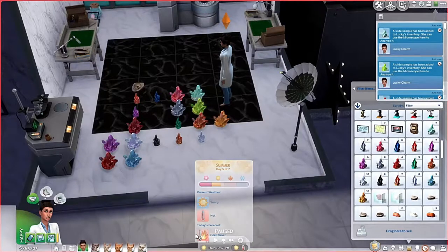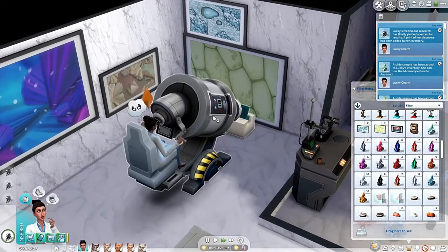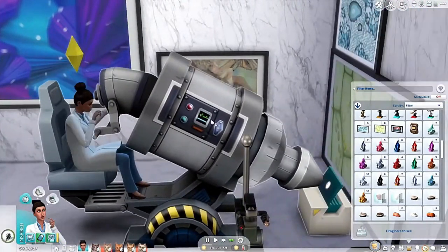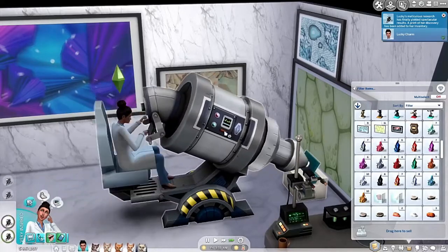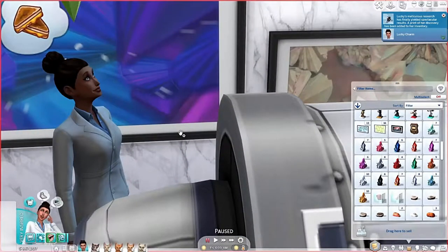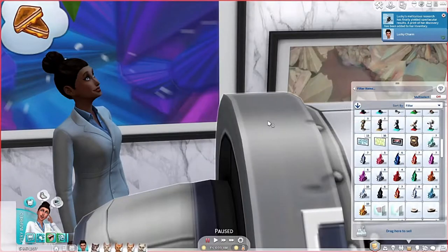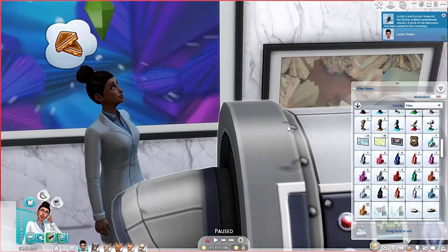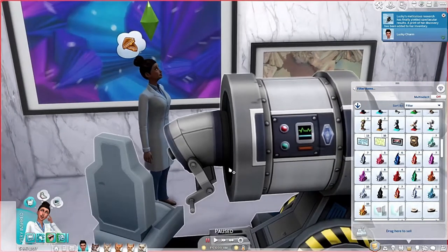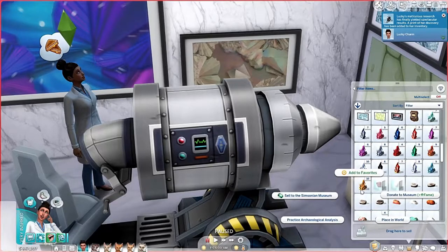Now that we've got all of these samples, let's see if we can get any prints. With all those samples we did not get a new one - why, game, why? Six of them just say use microscope regularly, and two say analyze fossil sample. I might just need to get different fossil samples. We can take fossil samples of these before work.